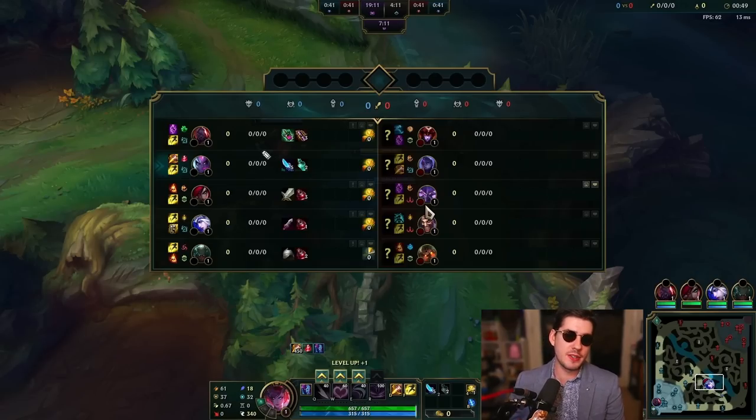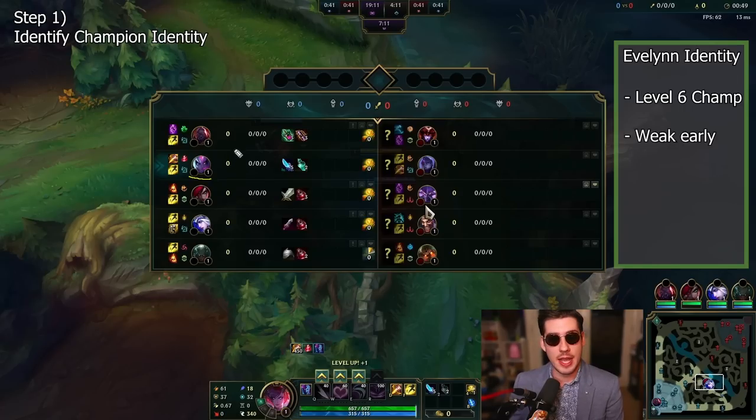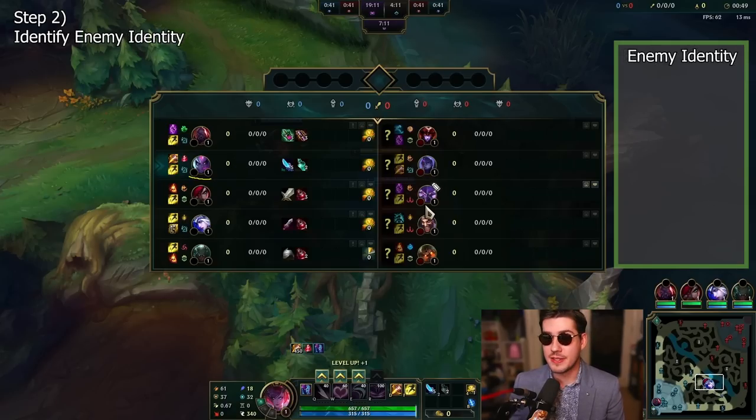Game number two: we've got Evelynn on blue side up against Bel'Veth. This is completely different from the last game as Evelynn is a completely different champion style to Jarvan, but I'm showcasing how the rules of jungle pathing theory apply to all champions. Looking at Evelynn — what is our identity? She is a level six power farming jungler, which means she's going to be really weak early and we're going to aim to play as defensively as possible.